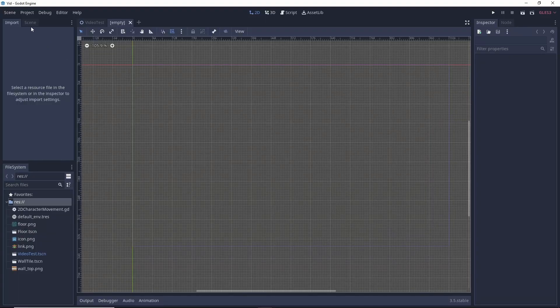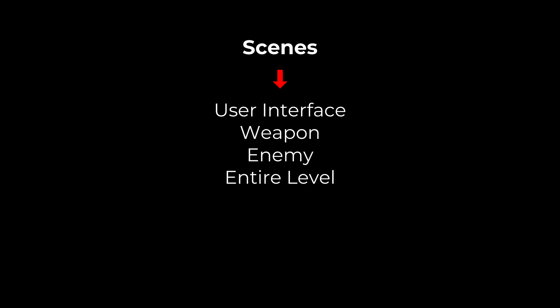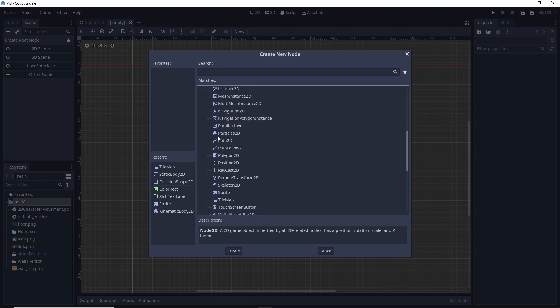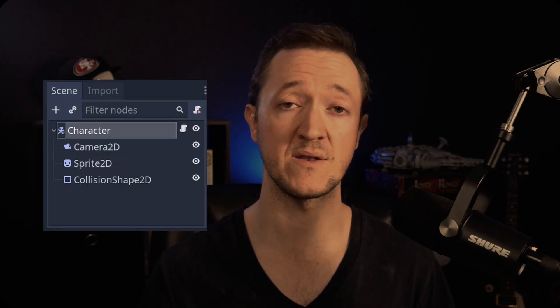Gato is an object-oriented engine that uses scenes which are comprised of nodes. Scenes can be equal to a user interface, a weapon, a mob, or an entire level. Nodes, however, are the smaller building blocks of scenes that include more foundational aspects of game design like sprites, collisions, and physics bodies. For example, a character within your game could be made of a scene comprised of a kinematic node, a camera node, a sprite node, and a collision node. Because those nodes are within that one scene, that scene can be dragged and dropped within any other scene, and any edits you make to it would be consistent with any instances of that scene.